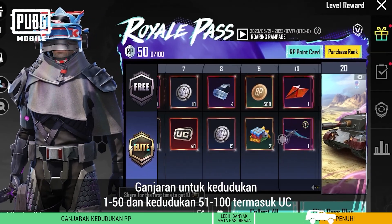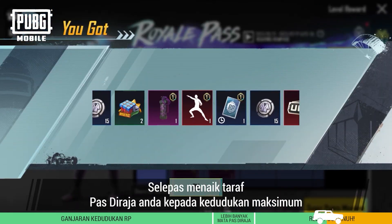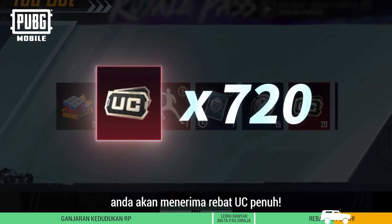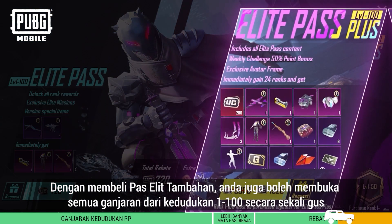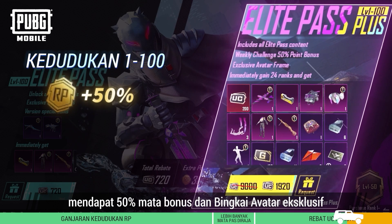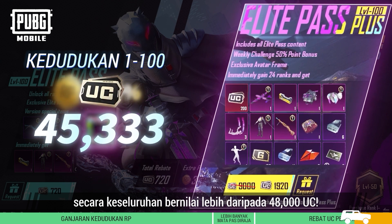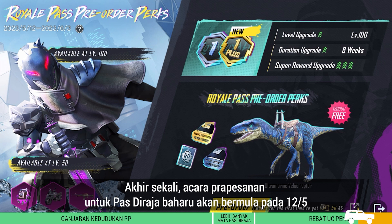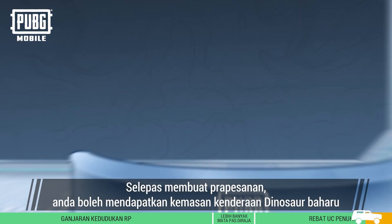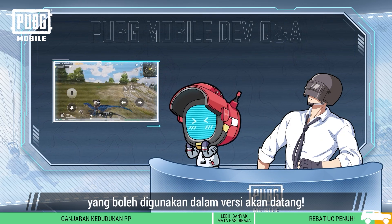The rewards for ranks 1 to 100 both include UC. After upgrading your Royale Pass to the max rank, you will receive a full UC rebate. By purchasing the Elite Pass Plus, you can also unlock all rewards from ranks 1 to 100 at once, get 50% bonus points, and an exclusive avatar frame, altogether worth over 48,000 UC. Lastly, the pre-order event for the new Royale Pass will begin on May 12th. After pre-ordering, you get a new dinosaur vehicle finish, which can be used in the upcoming version.